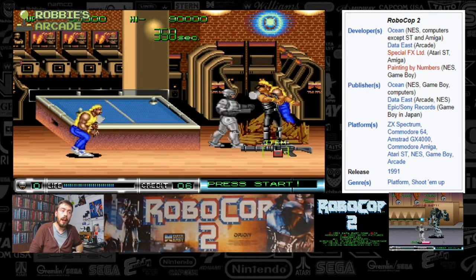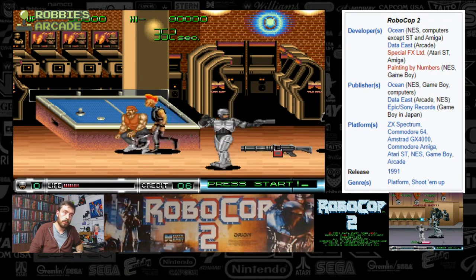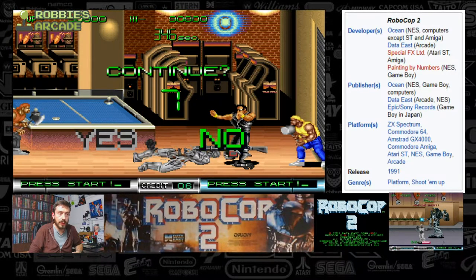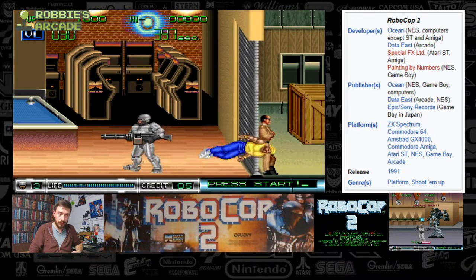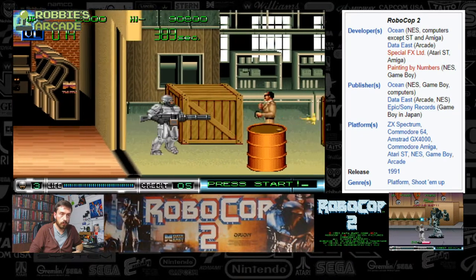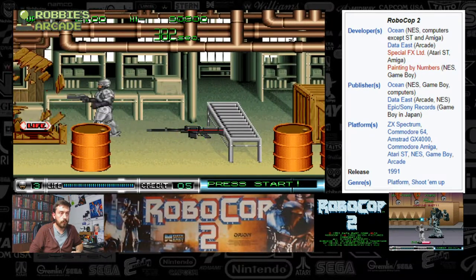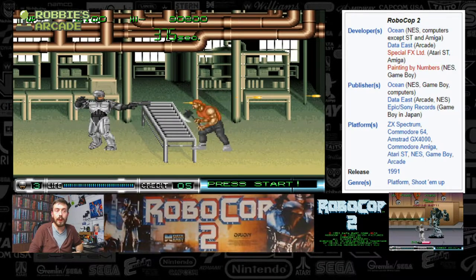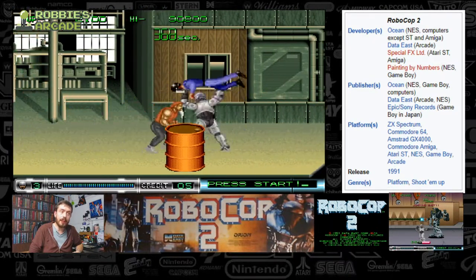We have a new kind of enemy who has what I believe is some form of chaingun, and some Hulk Hogan-esque characters. Oh, we've lost our lives — he removes his mask and falls apart, which is dark, way too dark. I generally don't give review numbers on this channel, but if I was going to, this game would be looking at a rather uninspiring two or three out of ten.